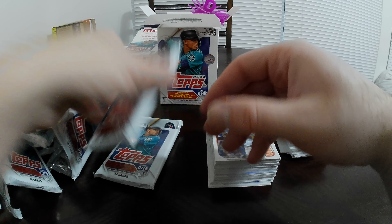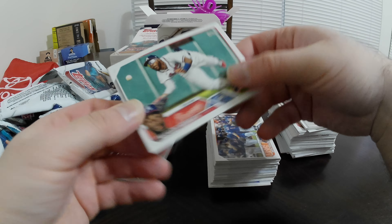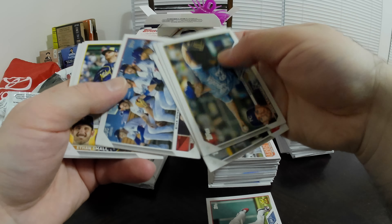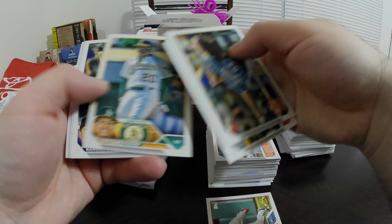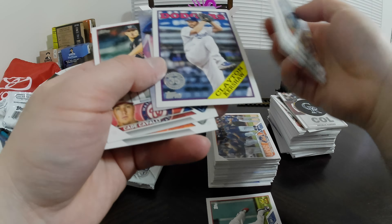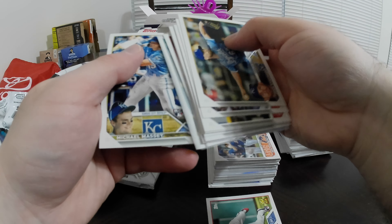There's Albert Pujols — last flagship face card. Michael Harris rookie — alright, let's see if we get another Gunner. Ethan Small rookie. Nope — seems to be a different set of cards. Clayton Kershaw '88 insert. Cade Cavalli rookie, Michael Massey rookie. Last pack.